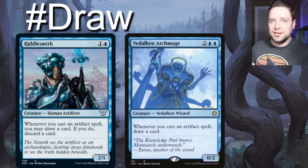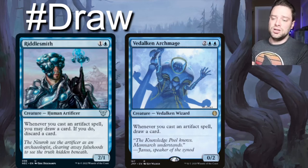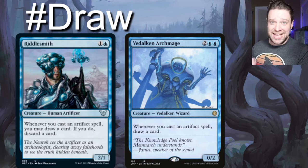Next up we have some draw mechanics with our artifact spells. Riddlesmith is going to draw and discard us a card whenever we cast an artifact, and Belkin the Archmage is just going to straight-up draw us a card upon casting an artifact spell. These are cast triggers — not whenever they enter the battlefield.